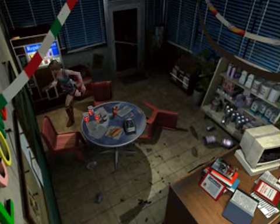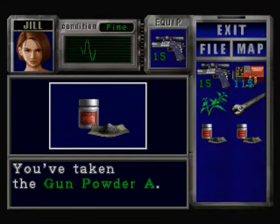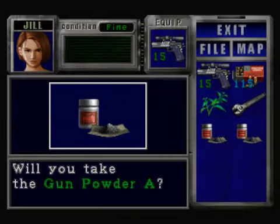The gunpowder is here — good. There are three lots of gunpowder A. Take them all of course. There's also a first aid spray. We're also meeting a new friend again. There we go — and there's the other one. That's it, good.